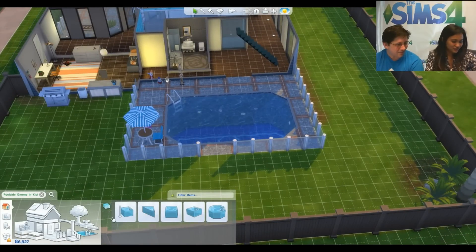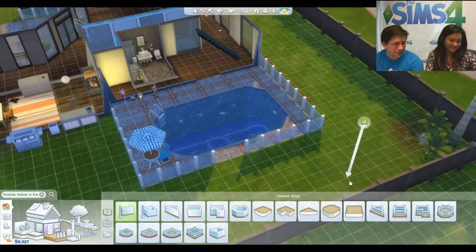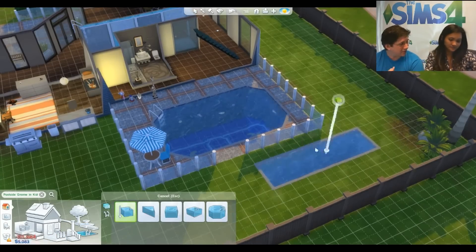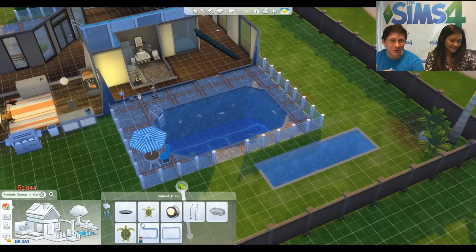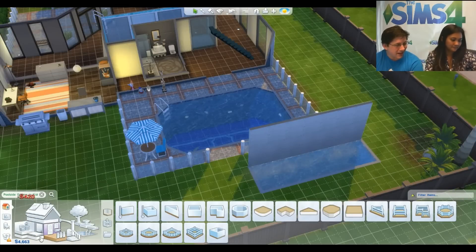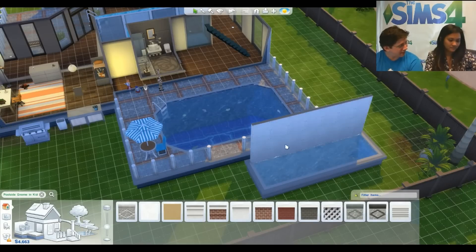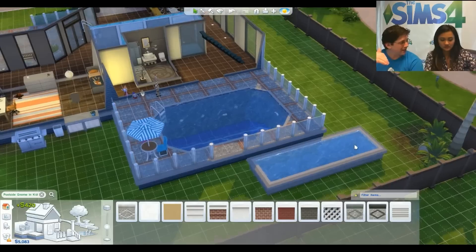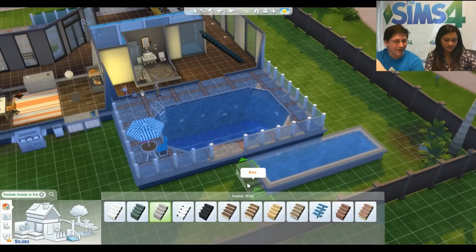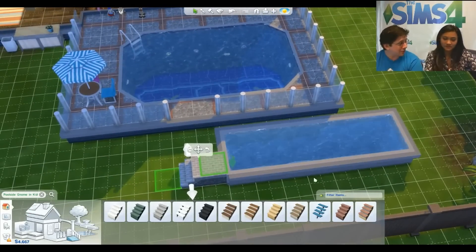Here's a super clever advanced builder trick: you can make a pool that's purely decorative. It involves changing the foundation height. Any pool on the ground floor attached to a wall — start at foundation level zero, then raise it up. Any pool attached to that wall gets raised too. You can then delete the wall and have this raised decorative pool. Add stairs if you want sims to use it, or leave them off to keep it purely decorative.